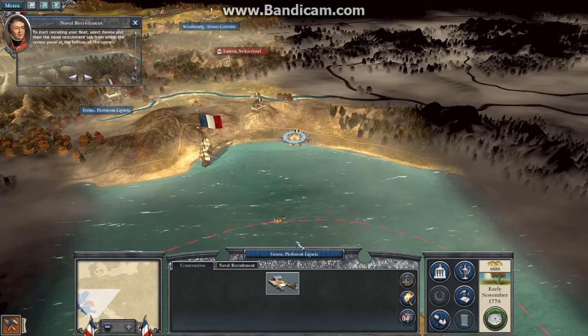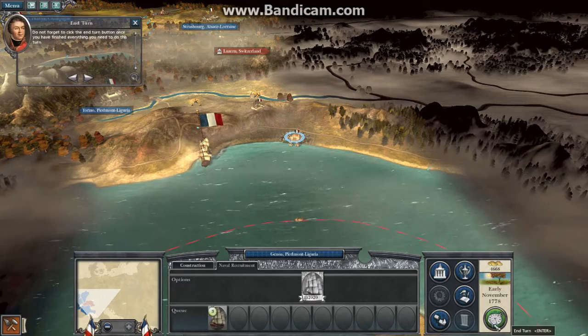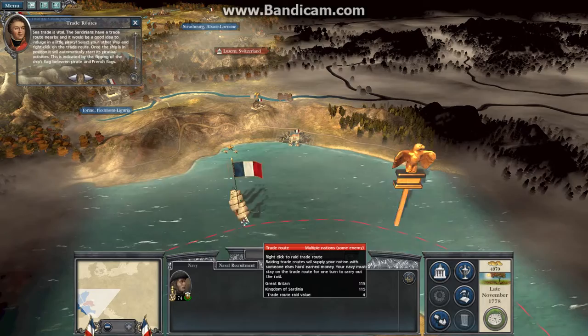To start recruiting your fleet, select Genoa and then the naval recruitment tab from within the review panel at the bottom of the screen. Do not forget to click the end-turn button. Sea trade is vital. The Sardinians have a trade route nearby and it would be a good idea to indulge in a little piracy. Select your other ship and right-click on the trade route. With the trade route under our control, the Sardinians will struggle to make money from it.